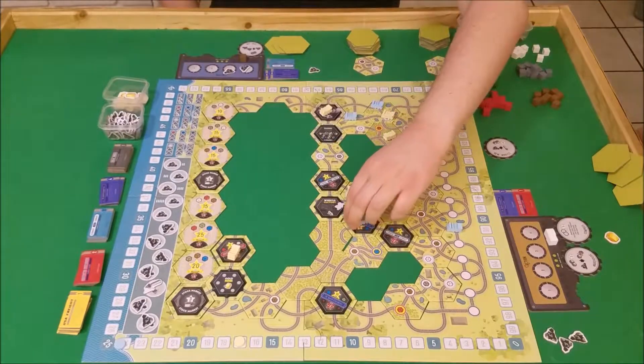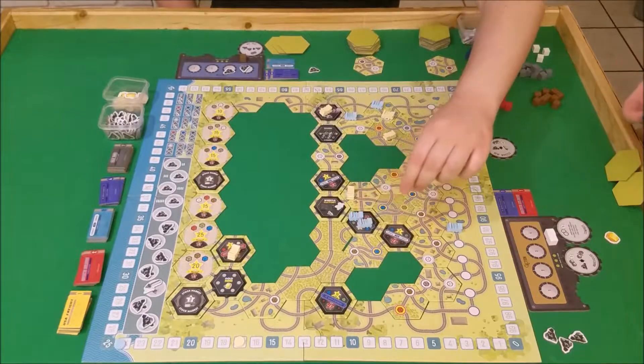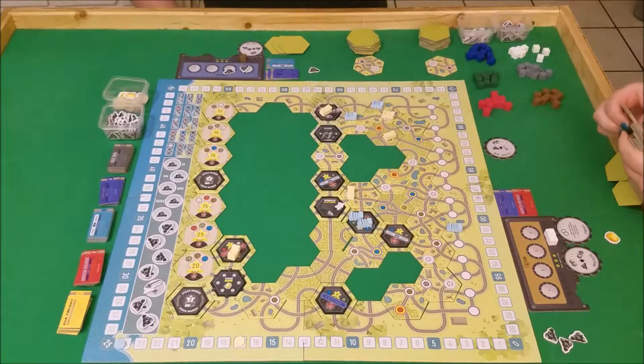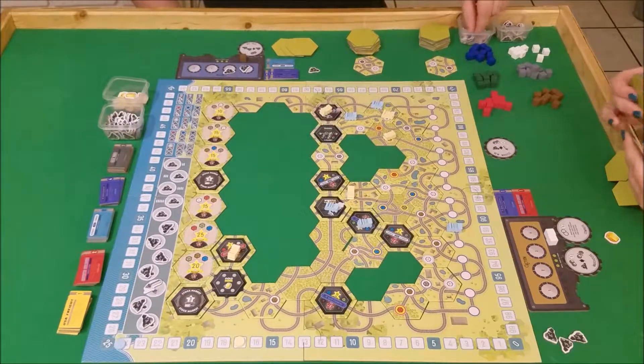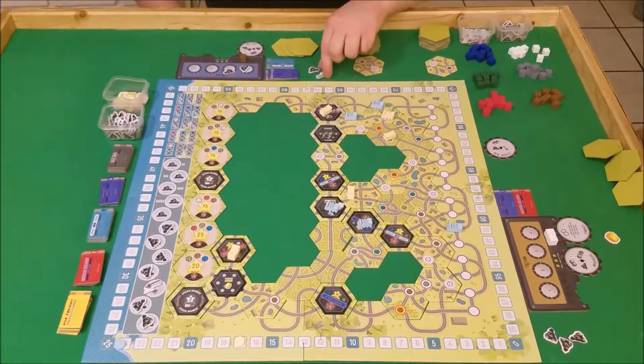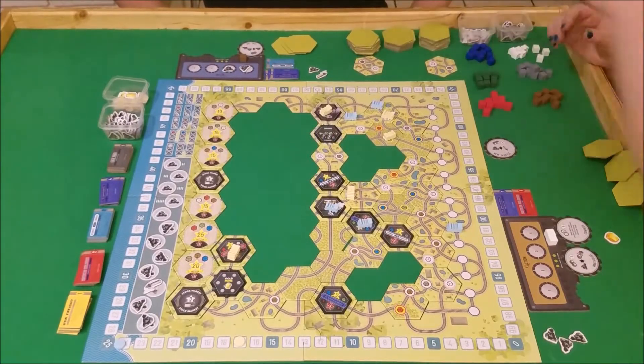I'm going to move one of these trains forward. I do want blue. Here's what I'm going to do — I'm going to move this train forward here to the Whistle Factory, letting me grab another whistle, which is good.